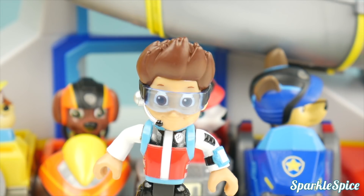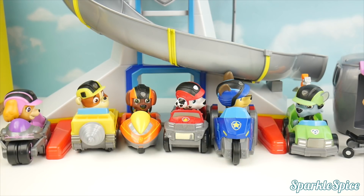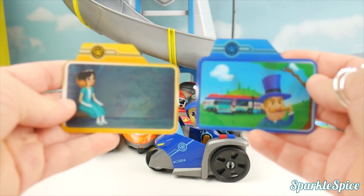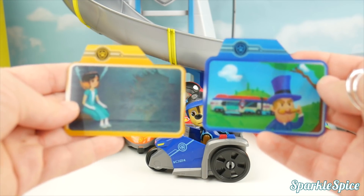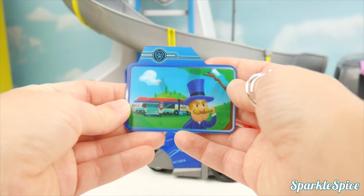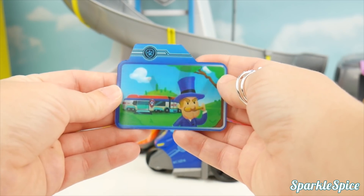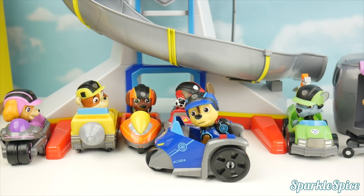Pups, there's an emergency in Adventure Bay! Our pups each have a mission to go on — let's see what their missions are. Let's start with Chase. Here are two mission cards — one is blue and one is yellow. Which one do we need for Chase? That's right, the blue one! I see the mayor there with the Paw Patroller. Oh no, there's a problem! Chase, quick — he's going to pull the line!